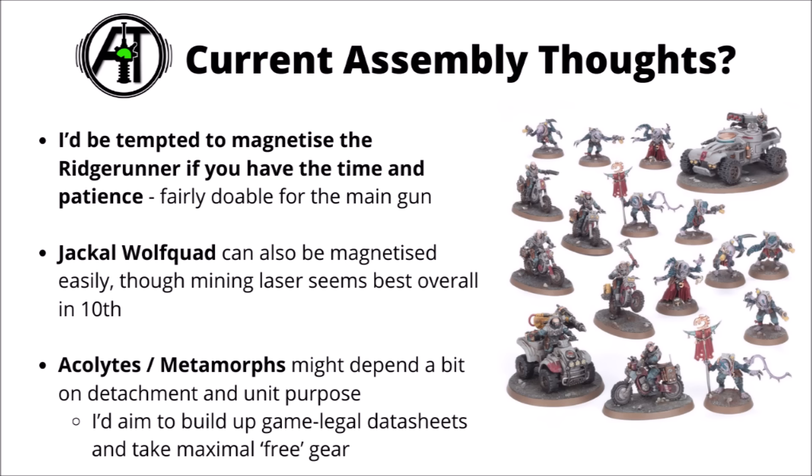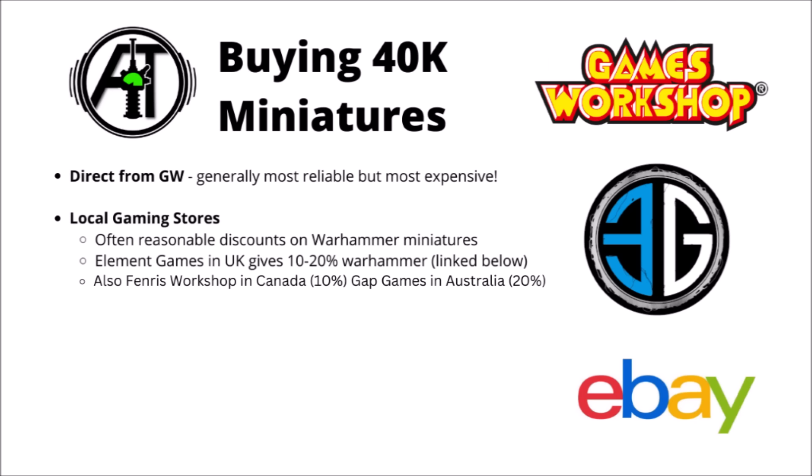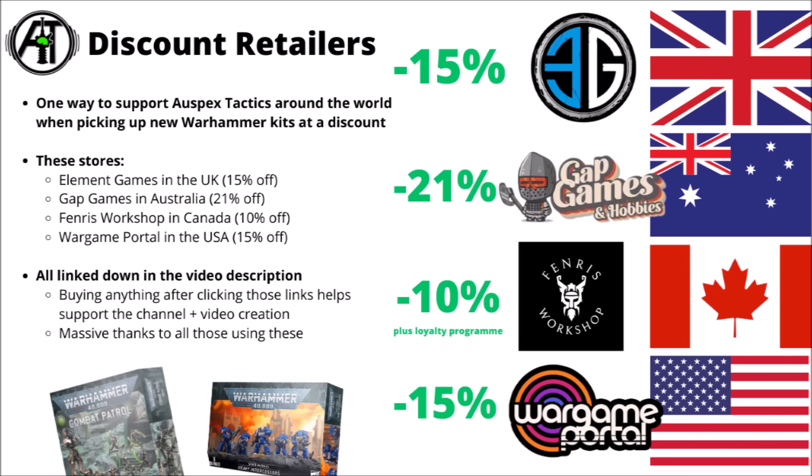Generally, as much free gear as possible is worth having in 10th edition — cult icons, maximal rock weapons, and maximal demo charges depending on the unit. When buying 40k miniatures, be aware of options available. Direct from Games Workshop's web store is most reliable but most expensive. Local gaming stores are official retailers selling the same thing at 10–20% off. Channel affiliates in the description include Element Games for 15% off in the UK, Gap Games for just over 20% off in Australia, Fenris Workshop for 10% in Canada, and Wargame Portal for 15% off in the USA. These are affiliate links that help support the channel at no extra cost to you.